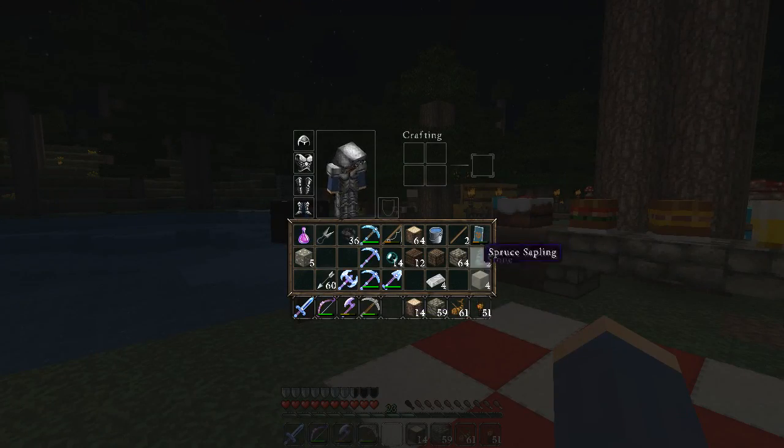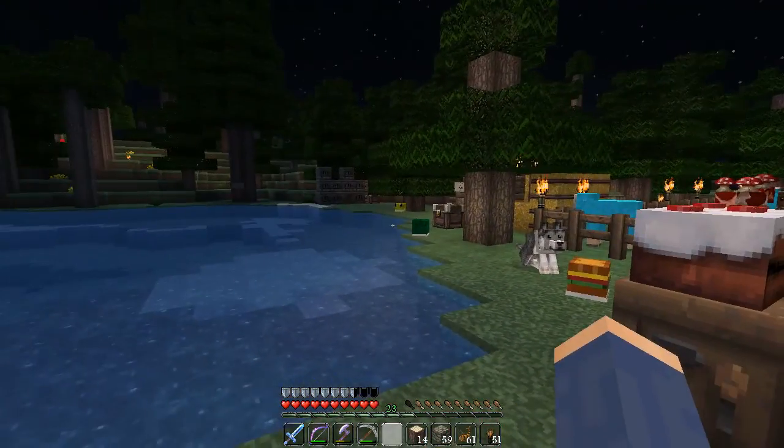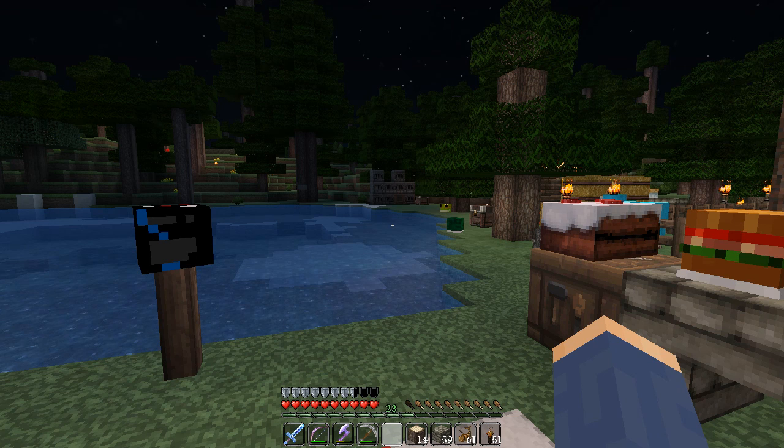You also get the drops — spruce saplings or whatever — so if you just need to quickly get some wood or you have giant trees, that's a quick way to do it. My Super Breaker ability from mining has just refreshed. The cool-down time is 240 seconds — four minutes — so that's how long you have to wait before you can reuse it. We'll talk about other things like fishing, acrobatics, alchemy in future episodes. I need to level up on some of that before I can show you the more interesting abilities. Next episode I think we'll dedicate it to looking at more player builds or staff builds.